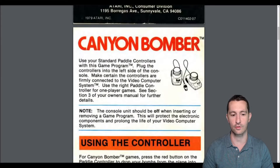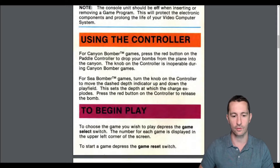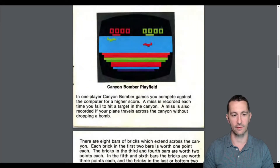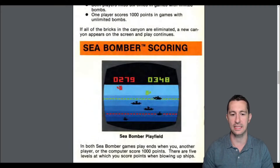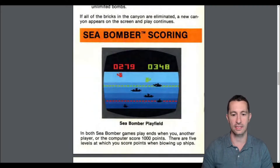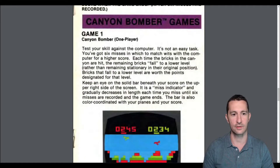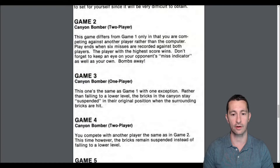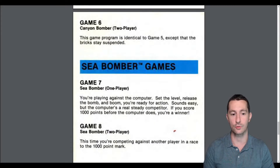Use the standard paddle controllers to play. It looks like we press the fire button to drop bombs and we just move the knob back and forth. Easy peasy. Let's see what the different game modes look like. The play field is you're just dropping bombs and getting the most points. Sea Bomber is the same idea but you're hitting targets instead of just a pit to rack up points. Game one is Canyon Bomber two-player, then one-player. Sea Bomber starts with game seven.